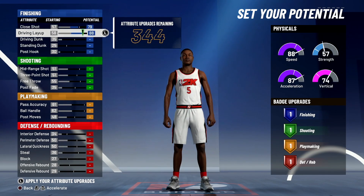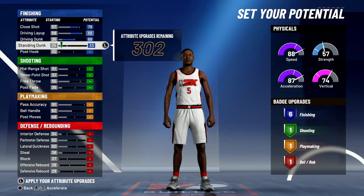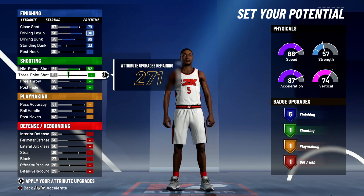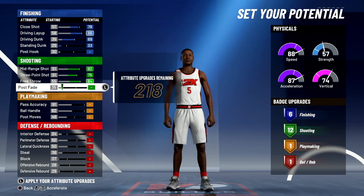For the attributes: 79 for close shot, max driving layup, max driving dunk. For standing dunk go to 33 — that gives you six finishing badges. Max out mid-range, max out three-point shot, and max out free throw.